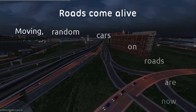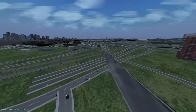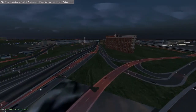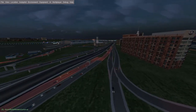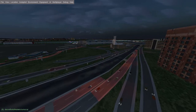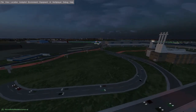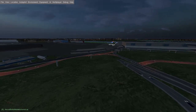Roads come alive as moving and random cars on roads are now a reality. This is one of the patches in 2017.2 that enables better OSM2 city integration. The textures are now moved into FG data so the packages for buildings and roads will be much smaller. The cars are moving and random, implemented using shaders, so Intel graphics cards can suffer a little reduced frame rate. More enhancements are currently being put into this road shader.